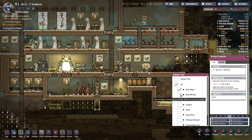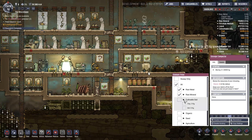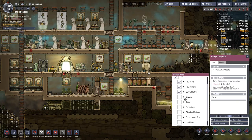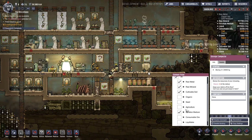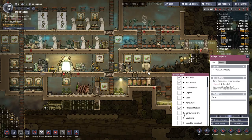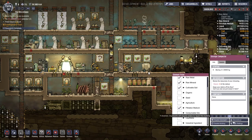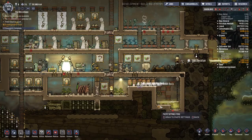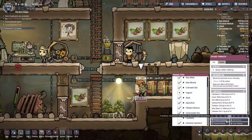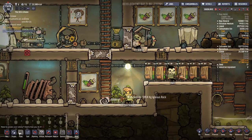So now these are set up - raw mineral, raw metal, dirt - not that one, this one - dirt. I don't want the algae or anything like that. Agriculture that's fertilized - I want the filterable medium. Is that everything I want? I think that's everything. So I'm going to copy settings and click over that way. Okay cool, that's good.